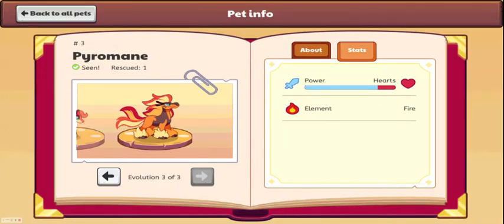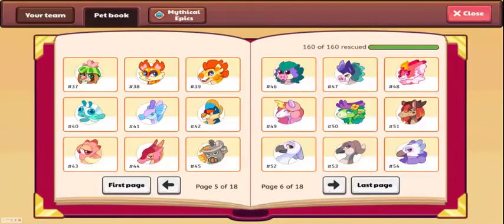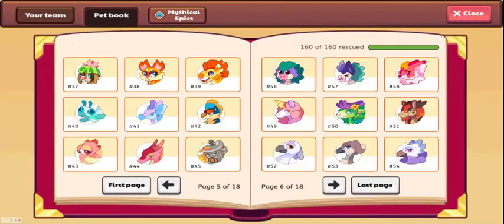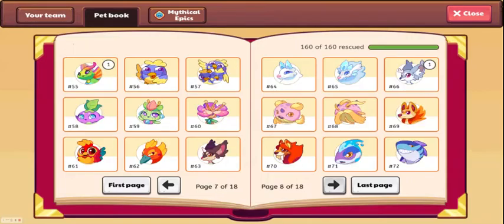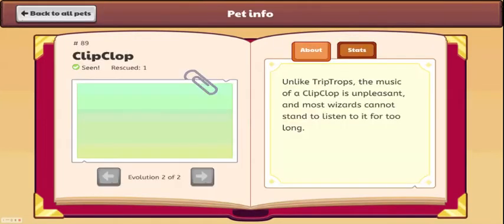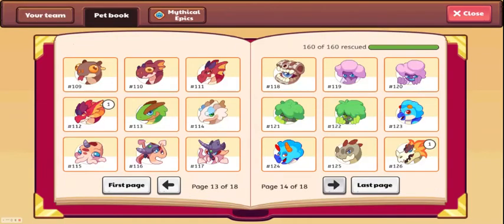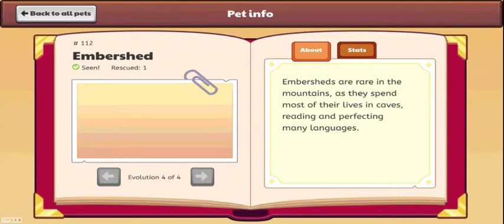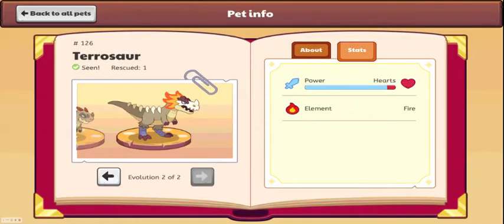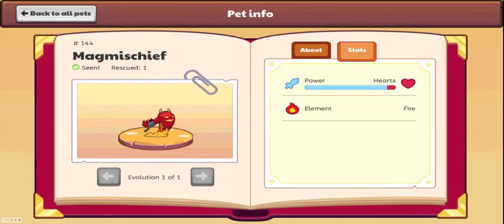As you probably already knew, the number one element in the game is fire. Pretty much all of these are going to be based on power — you're not really going to find any fire pets with a lot of health. A lot of them are very focused on power, and their splits always go toward the power side. You don't really need to care about hearts if you can do a lot of damage, which is why fire is the most powerful type in the game. Like Magmaschief here.